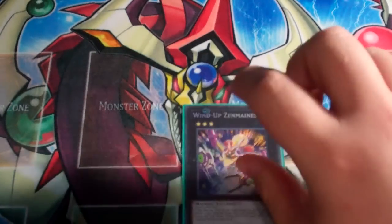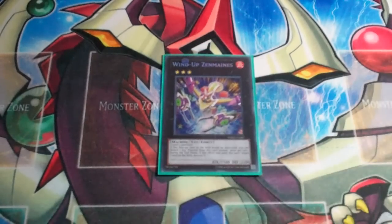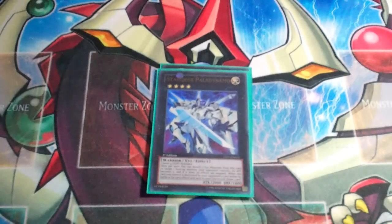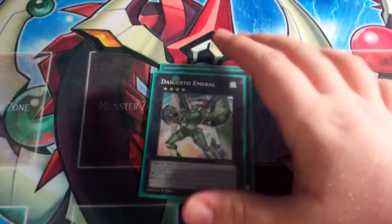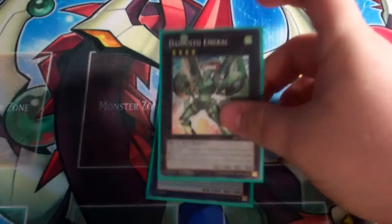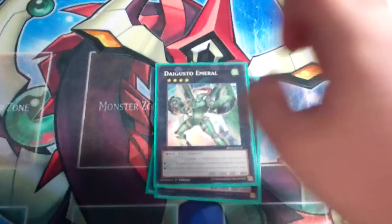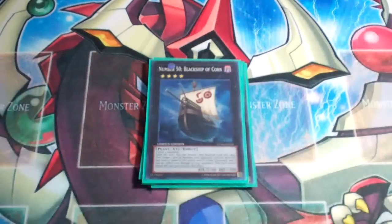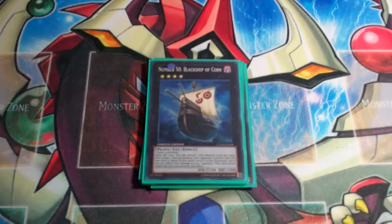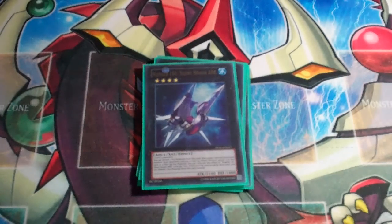And then for the Xyz: one Zenmaines. I'm never cutting Zenmaines — just going for it in defense with two Luminas is just too fun. Star Leech, because he's Star Leech. Digvorzhak — I also need one more copy of this. Leo is what I would cut for the second copy in a heartbeat if I could just get it. I'm very happy especially because this is the Battle Pack 3 reprint. Number 50, Black Ship of Corn, because sometimes sending monsters to the grave instead of destroying them is way more consistent — yes, there's a difference for all you noobs out there. And then 101, Silent Honor ARK.